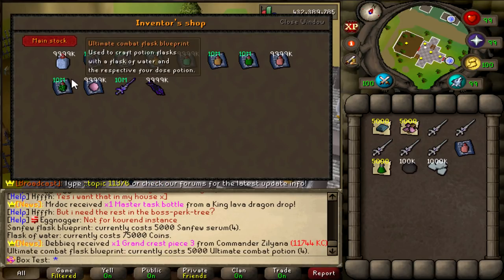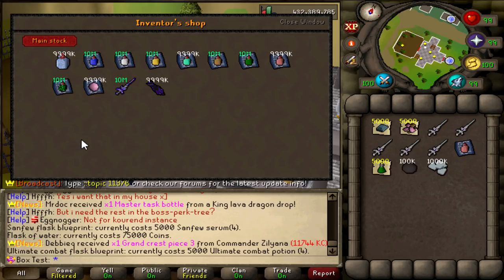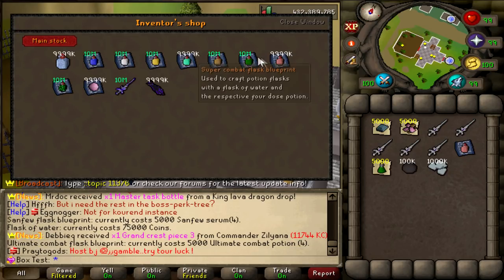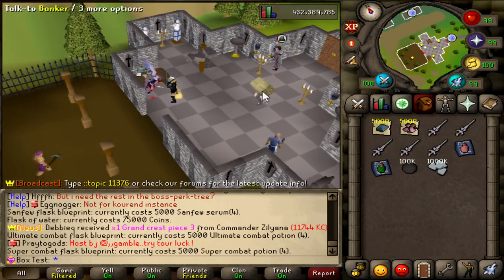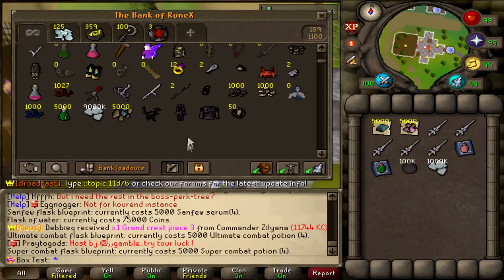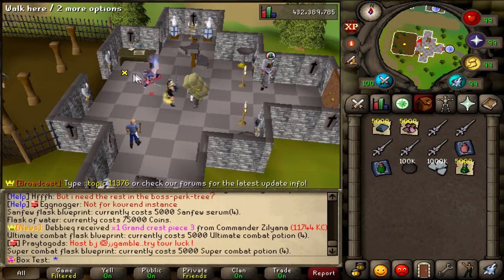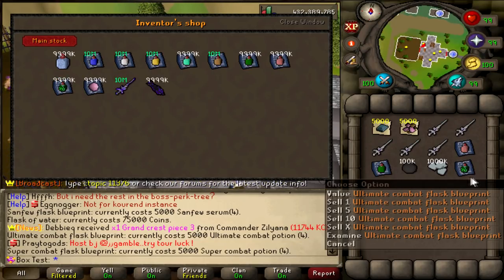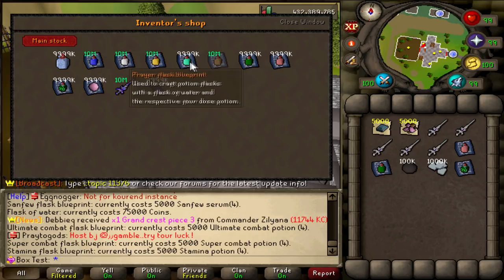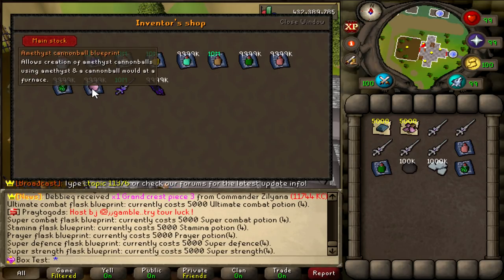Next up, the Ultimate Combat Flask Blueprint — 5000 Ultimate Combat Potions, used to craft potions into flasks. So we can buy one of those as well. And if you do have 5000 of the Super Combat ones — the Ultimate Combat Potions — then you can also get this one. So you have different blueprints for which potions you need. You also have Stamina and Prayer blueprints, but I believe those were the newly additional ones.